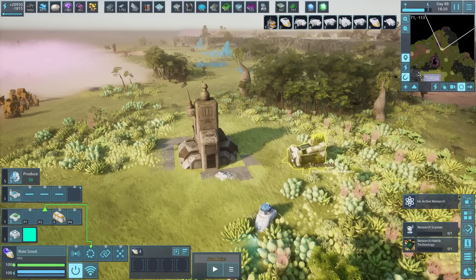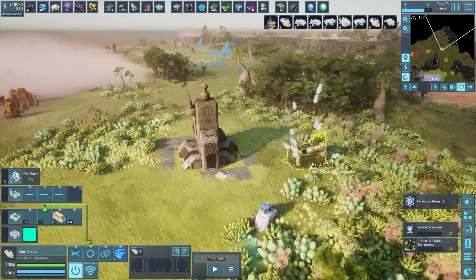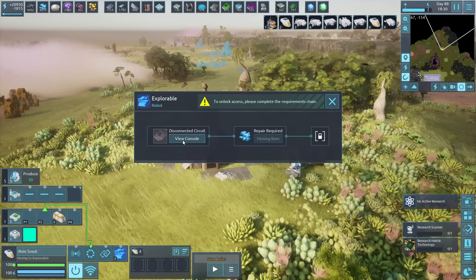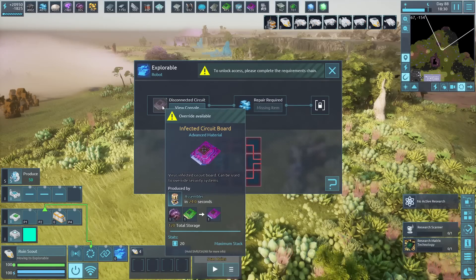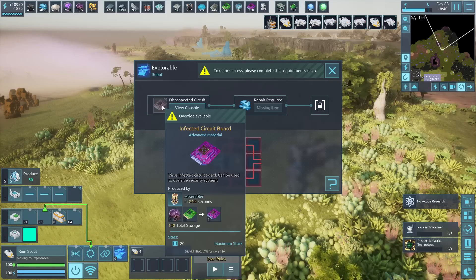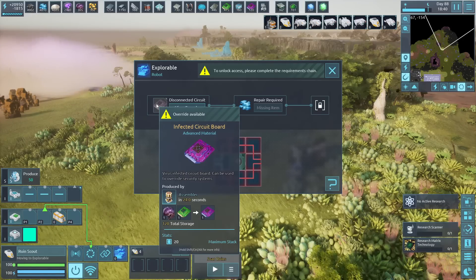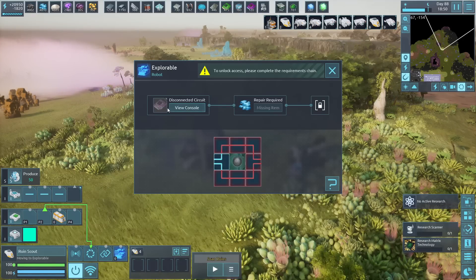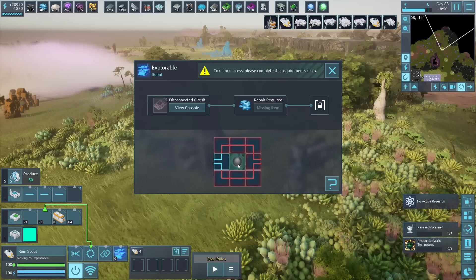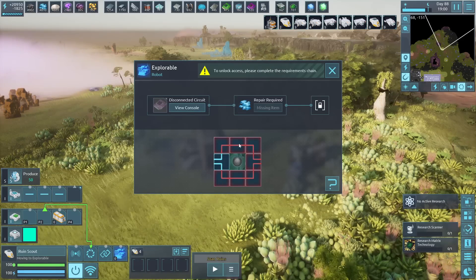We're focusing on the robotic ones, which are the ones we can access. There are two types of puzzles. If we go in here and access them, you can either do the puzzle or you can deliver an infected circuit board to override it. Since we want to do it automatically with this build, we want to deliver the infected circuit board. But if you don't have these yet or just want to solve it yourself, there is also a trick to it.